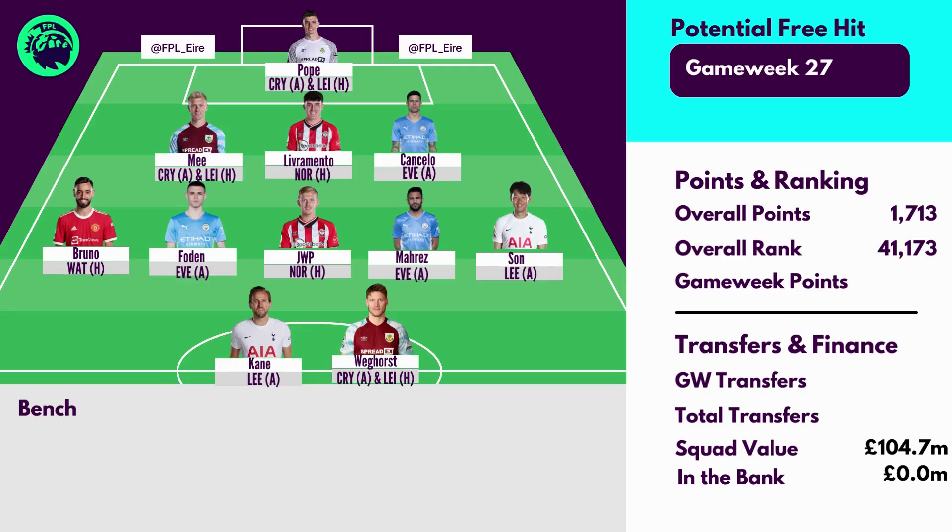In my previous video I talked about which fixtures to target ahead of GW27. From this I've gone for three Burnley, three City, two Spurs and two Southampton as the foundations of my team. With Livermento a slight rotation risk, I might have to find half a million to upgrade him to Walker Peters. For now my lineup is: Pope in goal; Cancello, Livermento and Mee in defence; Son, Mares, Foden, James Ward-Prowse and Bruno in midfield; and Kane and Weghorst up front.